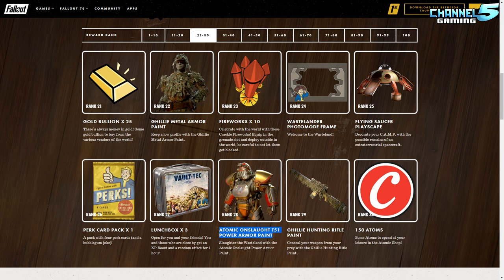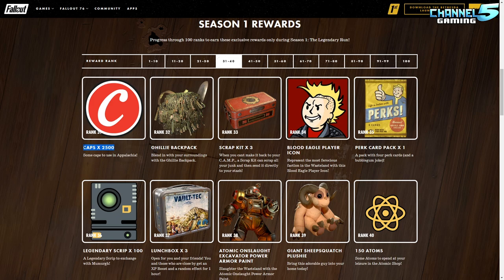Next there's gold bullion, ghillie metal armor paint — they keep re-skinning the ghillie suit, which I don't love since this is supposed to be the legendary space run with Captain Cosmos. Why not a Captain Cosmos skin on all the different pieces? There's also fireworks, a flying saucer you can place in your camp which I like, and they reuse the power armor paint applied to the T-51. By the time you finish the roadmap you'll have the ghillie suit and power armor paint for all armor types.